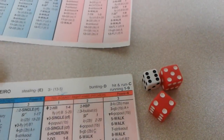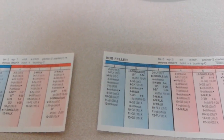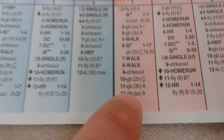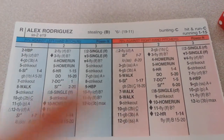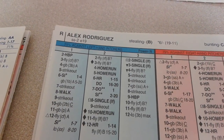Here's Rafael Palmeiro, and that's a 6-9. Off of Feller against a lefty, 6-9 is a walk. So we go from one extreme to the other — strikeout to a walk — and that brings up A-Rod. We get a 1-11 against a lefty. 1-11 is a ground ball, third base A. That is a 5-4-3 double play to end the inning.